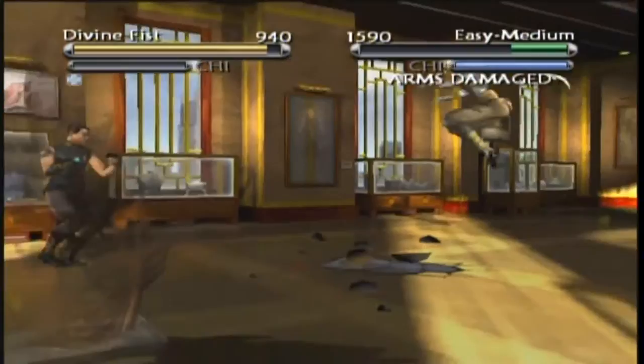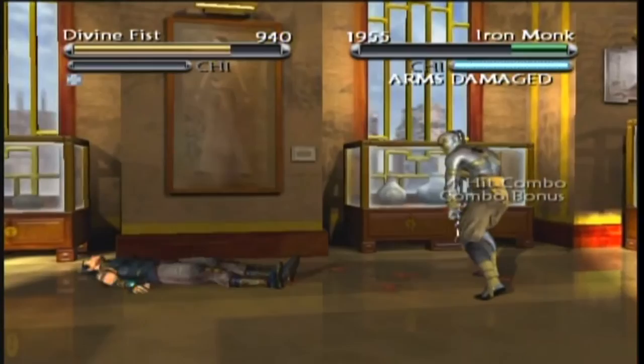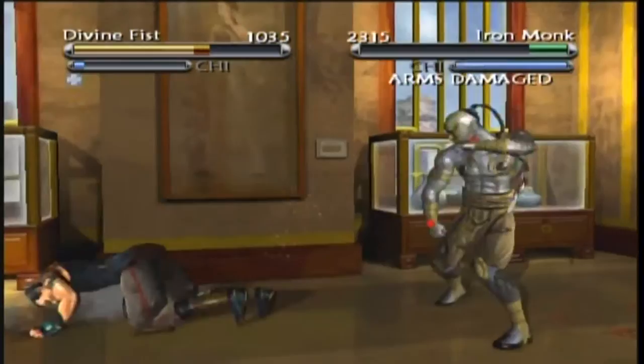You build up Qi, and once your Qi meter is full you can either unleash a powerful Qi attack or use your meter to repair damaged limbs. Furthermore, if a player continually blocks it will cause limb damage, forcing players to strategically counter-attack as opposed to spamming block.